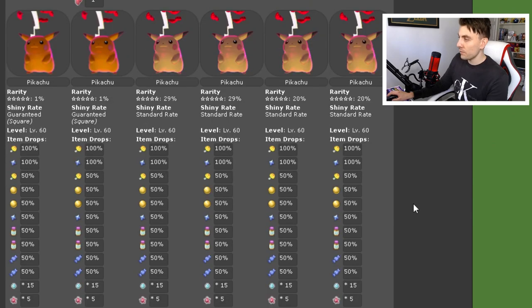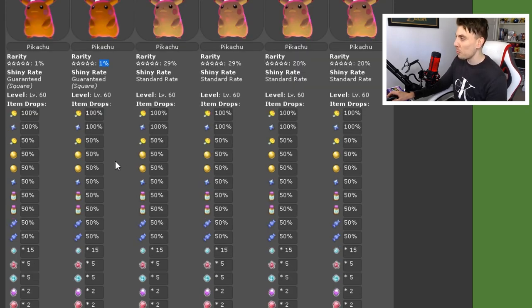Then we get to the five-star raids, which is where things get more interesting. The bulk and main theme behind this event this weekend is all about Pikachu — Pokemon Day is tomorrow on the 27th of February, so what better way to celebrate than with our mascot. We do have a chance to get a square shiny Pikachu from this event, which is very exciting, although it only has a 1% chance of appearing. We have two of them in the den though, so maybe 2% like we'd normally get. For special items, we're getting nuggets, big nuggets, rare candies, and vitamins as well.